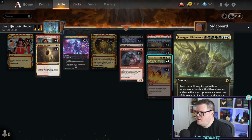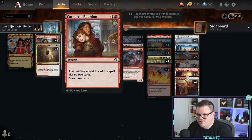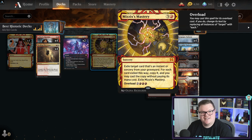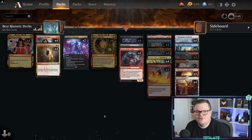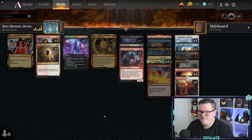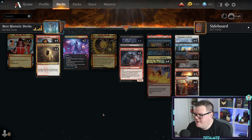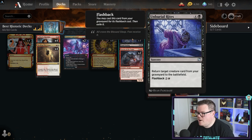Mizzix's Mastery exiles a target instant or sorcery from your graveyard and casts it cheaper. The idea is to get Emergent Ultimatum into the graveyard using Faithless Looting, Cathartic Reunion, or Thrilling Discovery, and then cast those cards for four mana with Mizzix's Mastery. There's also Terror of the Peaks - one of my favorite cards from recent Standard. There's so much recursion, draw, and discard in this deck. Even if opponents put stuff in your graveyard it doesn't matter - you can get it all back.